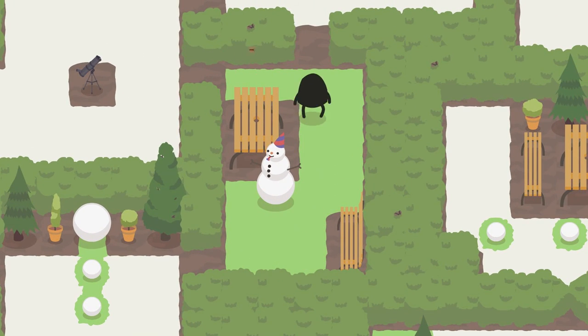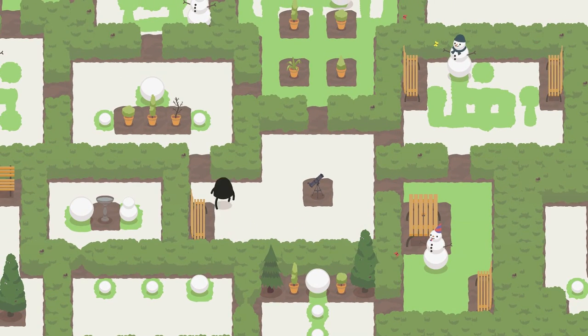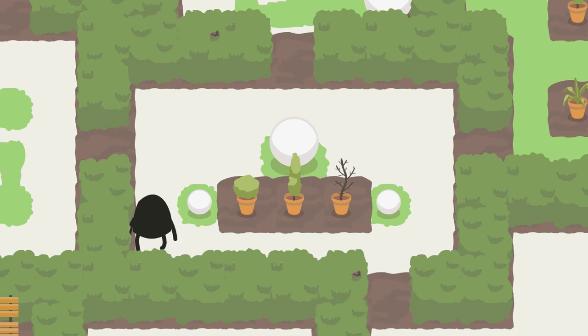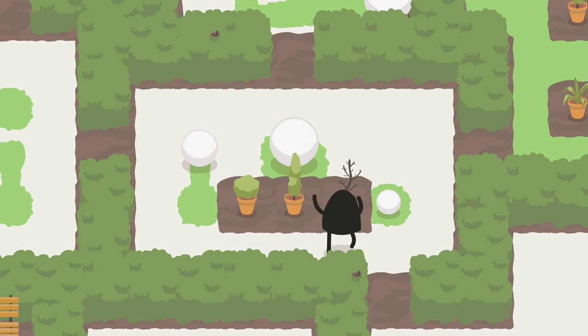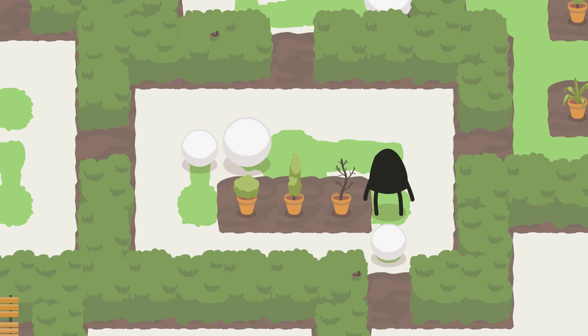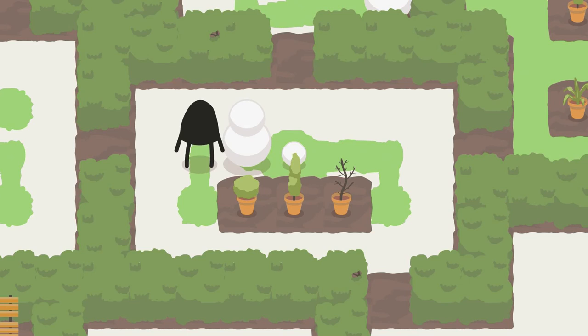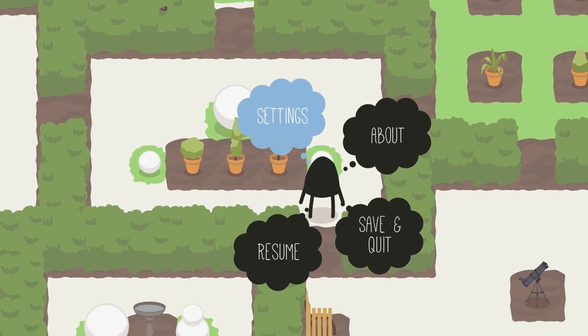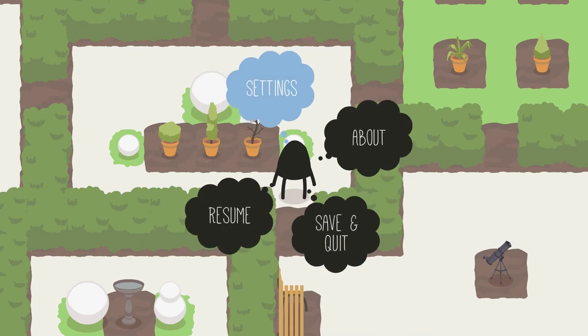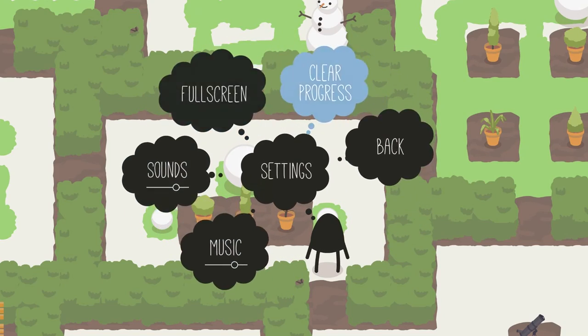Are there branching paths or is everything pretty linear? It looks like there might be branching paths, but it seems to funnel me around unless there was a different way I could go. Let's take a peek at the menu — very simple, but I really like this little menu. It's just so cohesive.